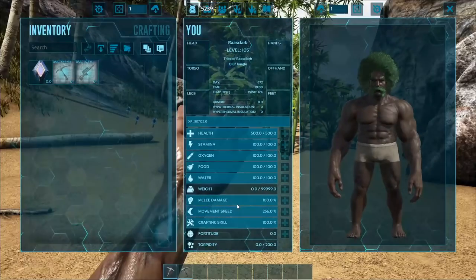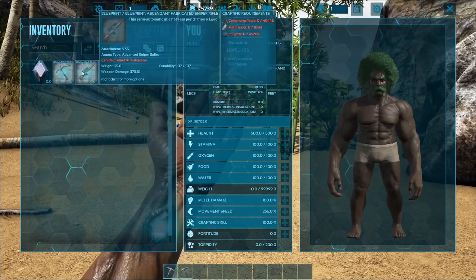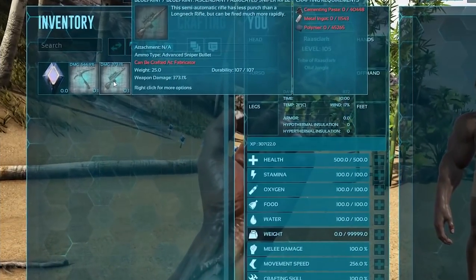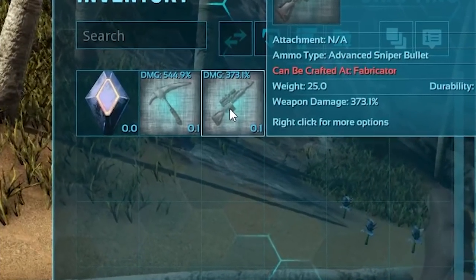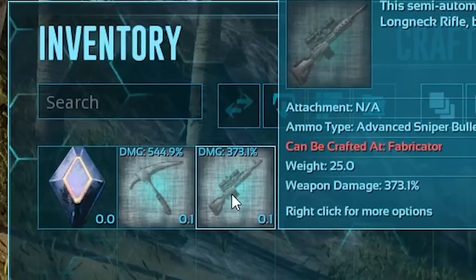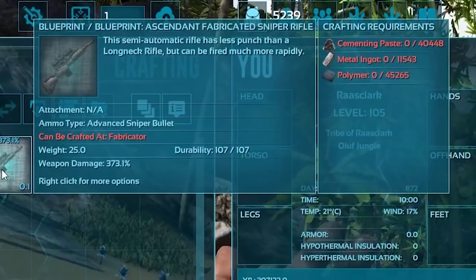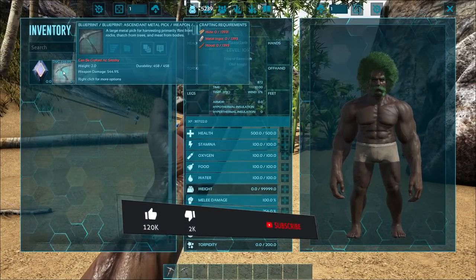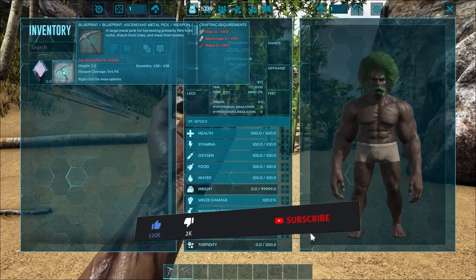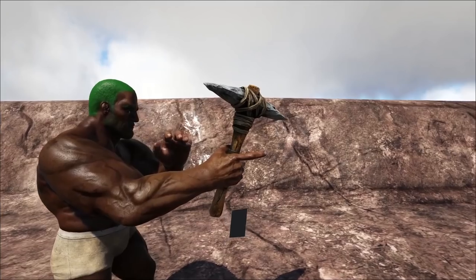The rundown is using the weapons at their base level. If you're not aware, most of these on the list can scale with blueprints or pre-made drops, increasing their durability and damage, and can also be scaled if you've got a blueprint and make it with crafting skill. Don't forget to like, subscribe, and share. Let's get into it.